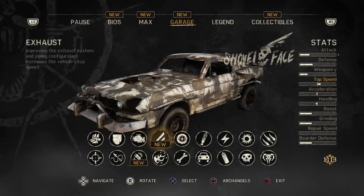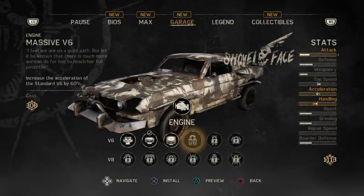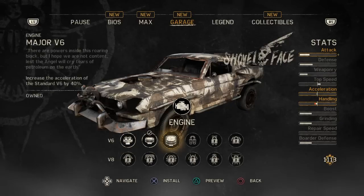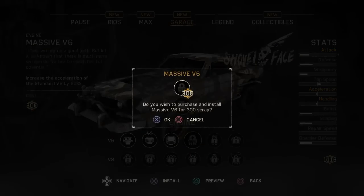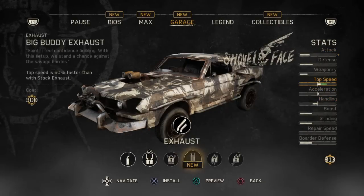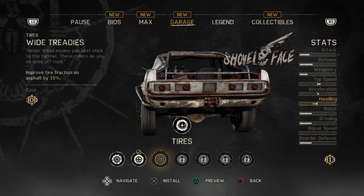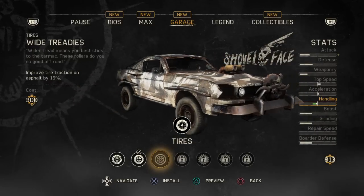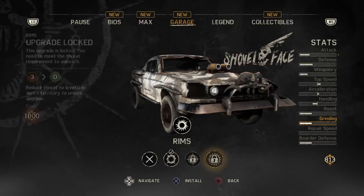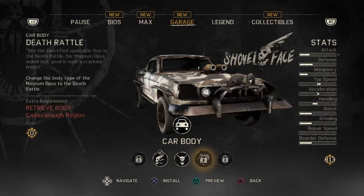I'm going to see what I can upgrade on my car. For 300 I could get a better V6 engine - massive V6, in fact I'm going to have to do that. Nice. Big buddy exhaust. Tyres, I was mentioning that earlier. I really could do better boosts, 500. See if there's some rims. Core body.